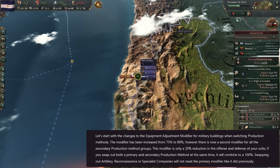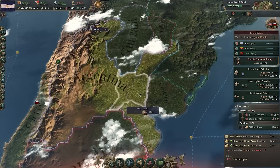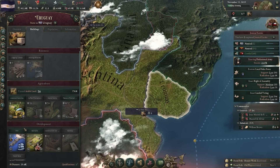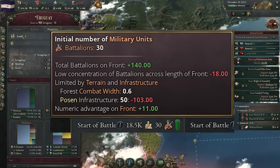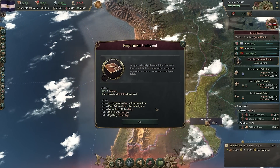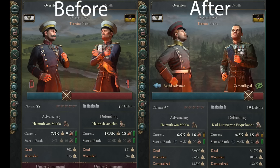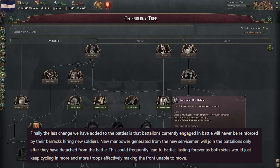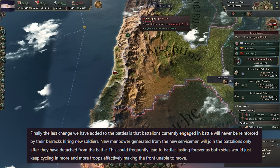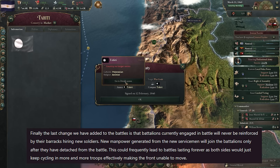During ongoing battles in the battle tab, next to the starting number of soldiers there's now an information icon that shows how the size of the battle is being determined. They've also included a tracker for the amount of men demoralized or no longer able to participate — useful information to have at hand. Finally, battalions currently engaged in battle will never be reinforced by their barracks hiring new soldiers; new manpower joins only after they detach from the battle. This previously could lead to battles lasting forever as both sides kept cycling in more troops, effectively making the front unable to move.